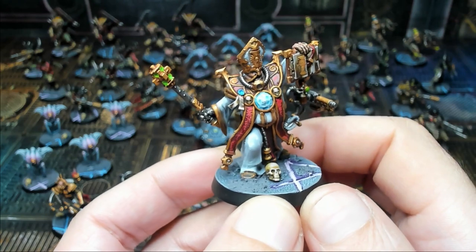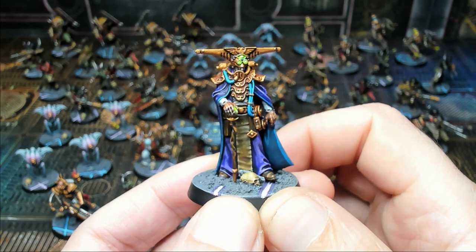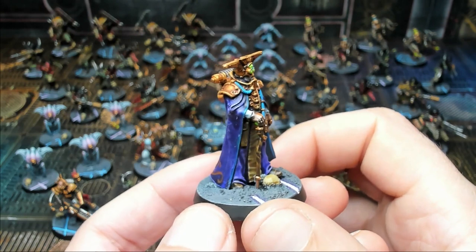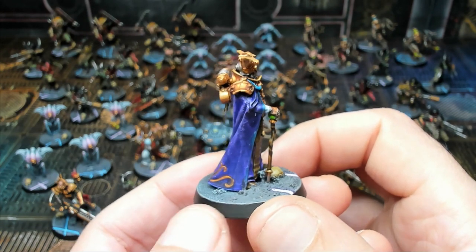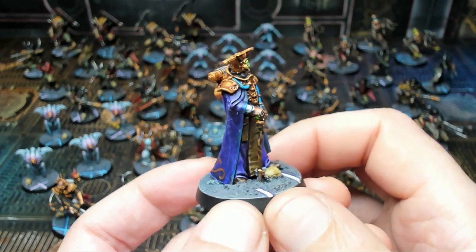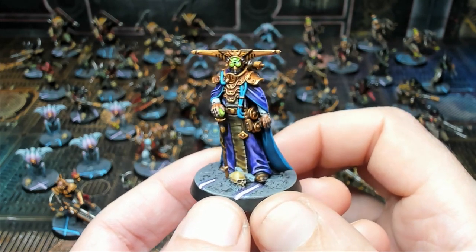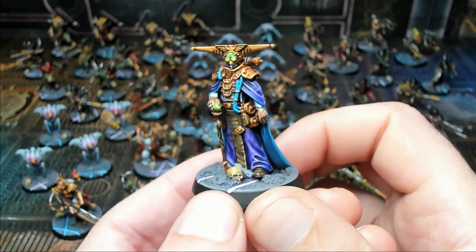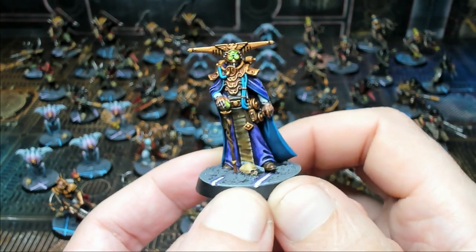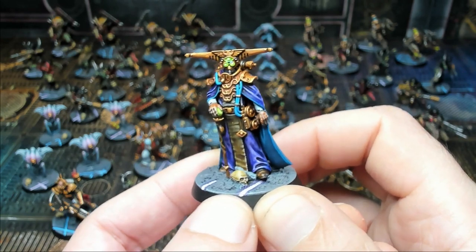Next we have Espern Locarno the Imperial Navigator. Really cool robes and nice cloth effects. I used some Citadel technical paints for the little glow effects, and everything from the armor and washes to the details on the robes is mostly done with contrast paints, with Citadel Retributor Armor for the gold. If you're interested in any of the specific paints, they're all listed down below, and feel free to ask if you have questions about a specific area.